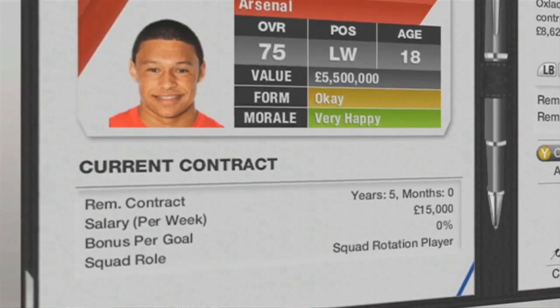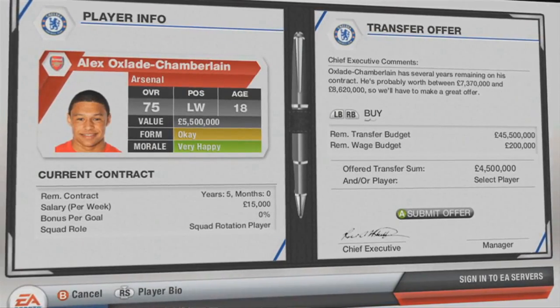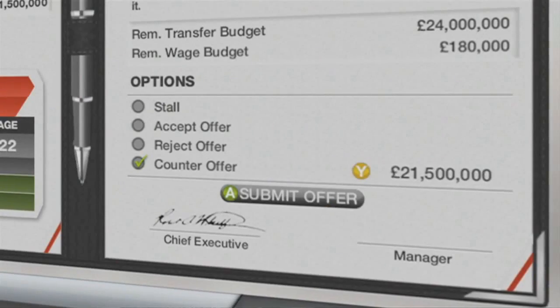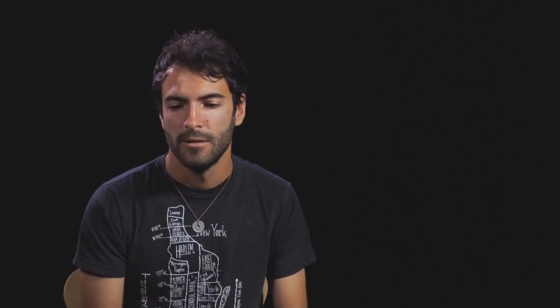The developer says: 'We talked about player market value, but at the end of the day it's about perception - how much is this player worth to either the buying team or the selling club based on how he's performing.' This screenshot shows everything: current contracts, form, morale, and what the chief executive says about the offer. They've also added long-requested features like counter offers and player-plus-cash transactions. Transfers now have a lot more detail to them.